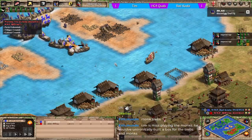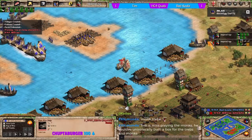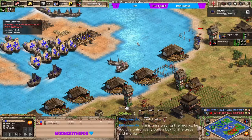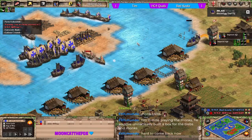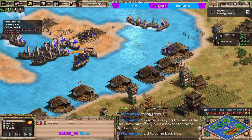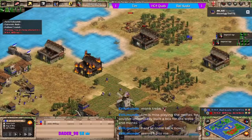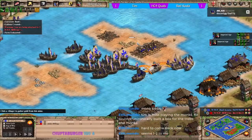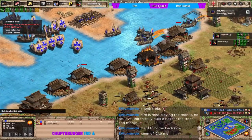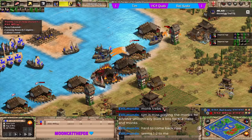Trebs on the island would be a very good position for koala to push from. Just need to be careful of ships coming from tim. Hard to come back now - it does feel like it's starting to snowball.